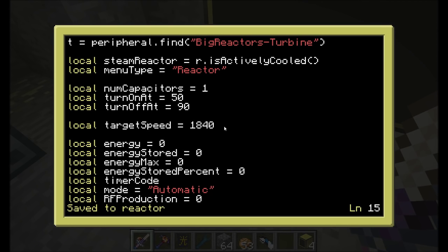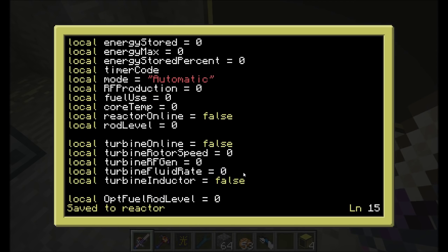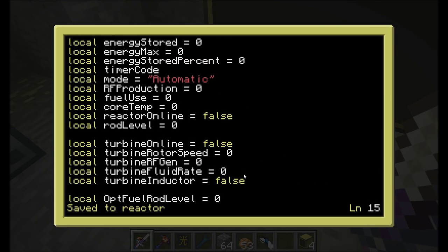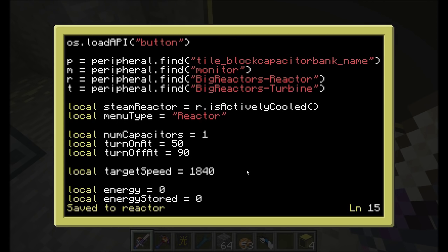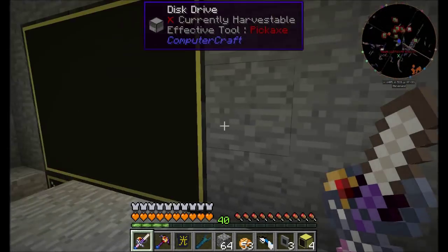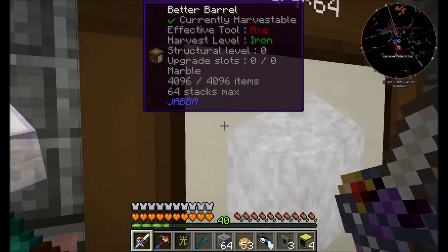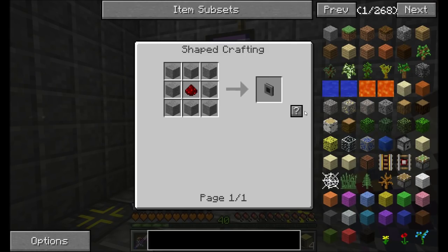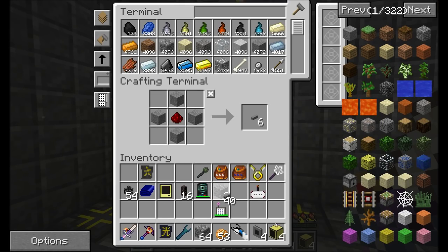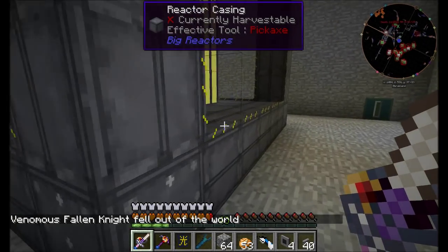So what do we have to do next? I think we can pretty much just turn it on, but we have to run some cables first. There's a whole video I did on how this program works, so if you really want to take a look at it, I recommend doing so. But for now, let's get ourselves the wired modems that we're going to need to connect. I think I actually need one more wired modem, so let's pop upstairs and make another one. And I might even need a little bit more cabling. Forty should be plenty.